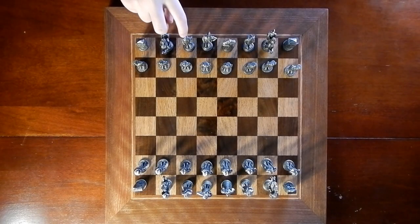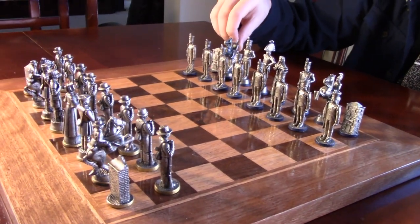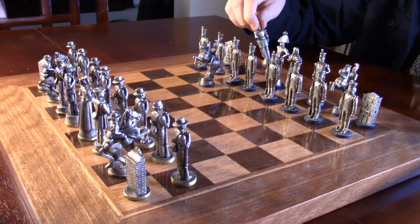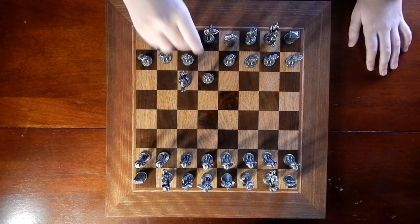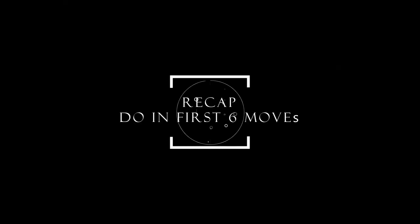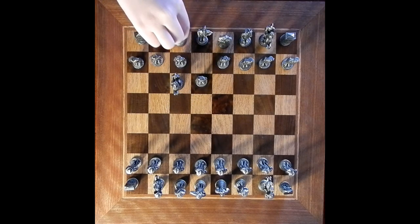First, you want to move your bishop and your knight first because they're the minor pieces. Then you want to move your major pieces, which are your queen and your rook. For the knight, you want to move him to the center of the board. For the bishop, his first move should be on the other side attacking. To do this, you need to move the pawn in front of the king up one so that the bishop is able to get out.